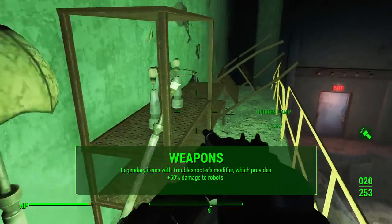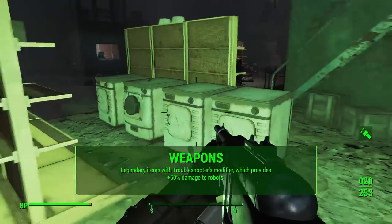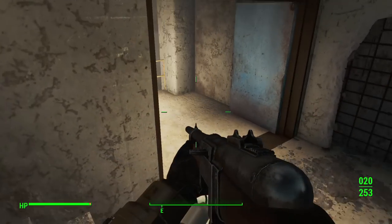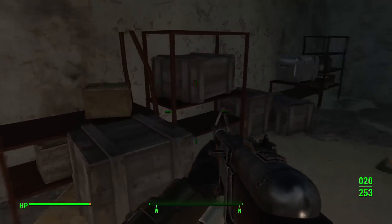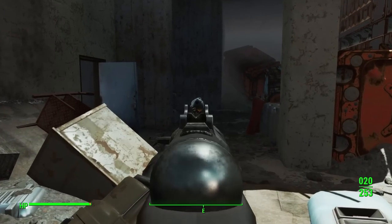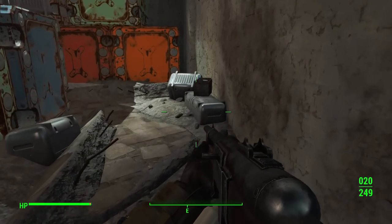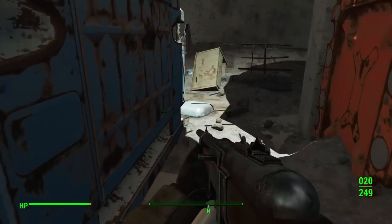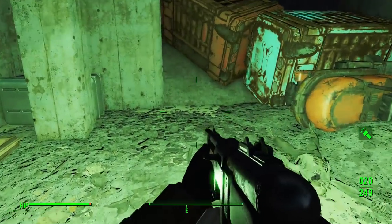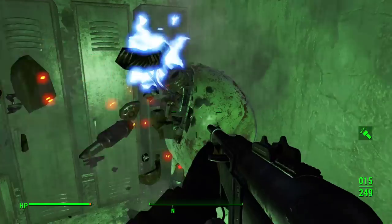In terms of weapons, you really want anything with the Troubleshooter's modifier — it's time to break out that collection of legendary weapons you've been saving. The Troubleshooter's modifier grants plus 50 damage to robots, and we're going to be fighting plenty of robots. If you're playing a ranged character, finding legendary weapons with that modifier comes down to RNG and random drops. But if you play a melee character and have some extra caps lying around, you're in luck — General Chao's Revenge is a very accessible and affordable unique Chinese Officer Sword with the Troubleshooter's modifier.